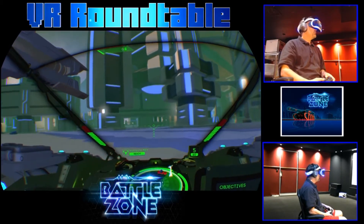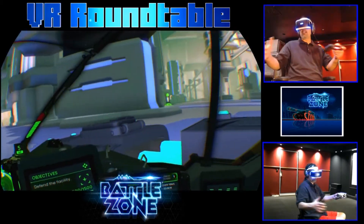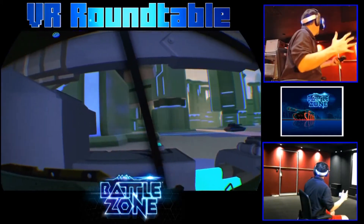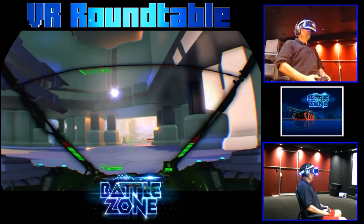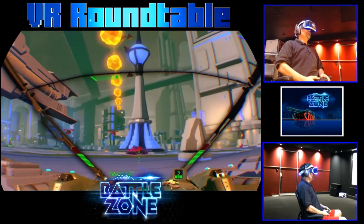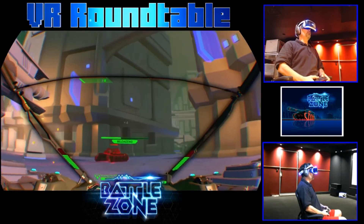The radar that you have right in front of you is incredibly useful. They give you this cockpit with windows all over the place and a tank all around you. The nice thing about having all these windows in this large cockpit is it gives you a sense of space — of being somewhere inside a tank. So the motion sickness isn't really a problem because you feel like you're in a cockpit.